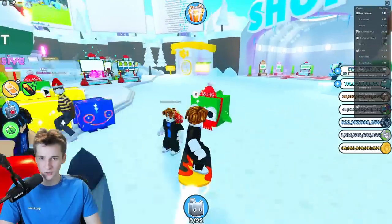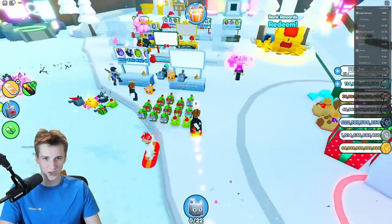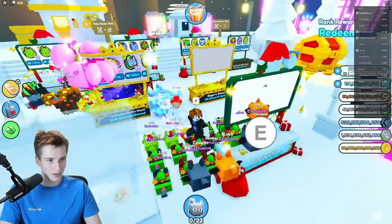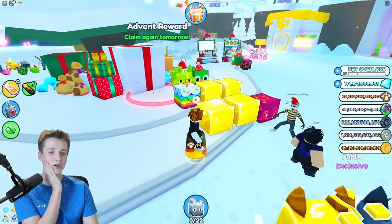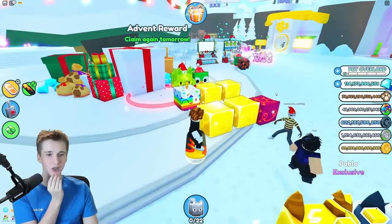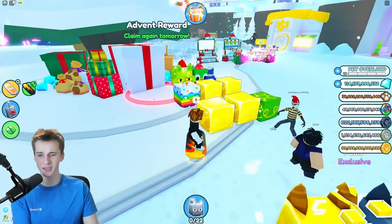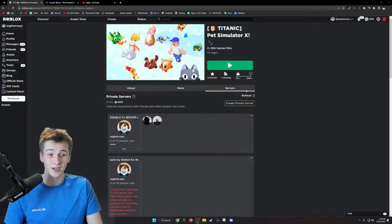We're in a new trading plaza and I don't see any huge pets or titanic pets, which is unfortunate. I have about 100 billion gems in total. I have a feeling the only way I'm actually going to find a titanic pet is by joining a voice chat server. My desktop audio is broken, so you can't hear any sound effects. I guess I'll have to rejoin to go to the voice chat server — let's go join it and hopefully get that Titanic Cat.